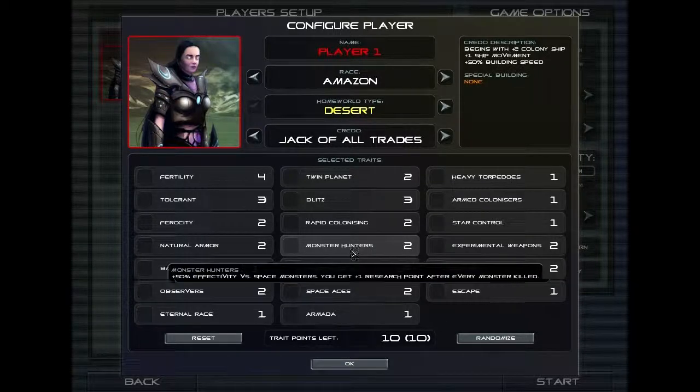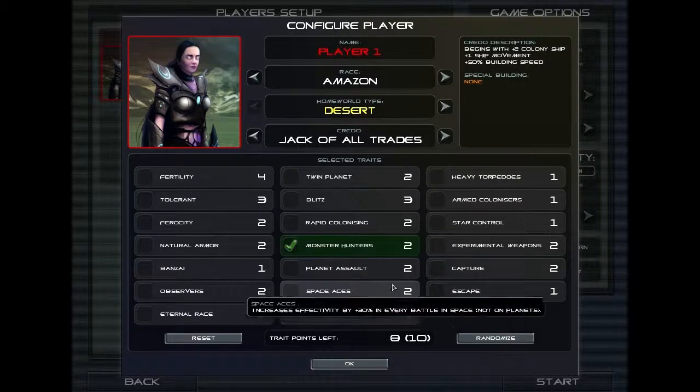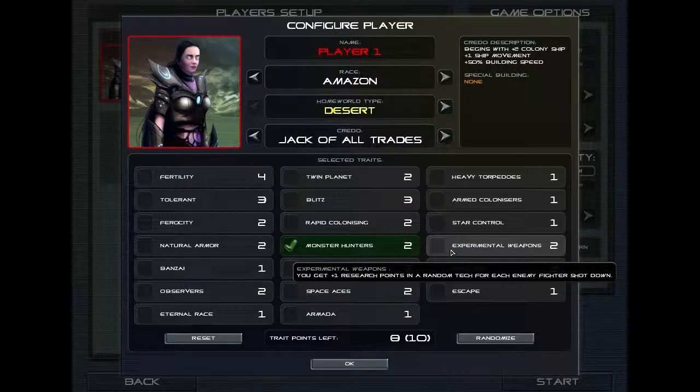One of the traits we've got here is Monster Hunters. It means around planets which you need to colonize, you can often find alien spaceships which are already there. This makes it a lot easier to destroy those alien spaceships, but you also get points towards your research — so not only do you clear an area for you to settle, but you also get more advanced for it. There is an alternative one called Experimental Weapons. This is much the same as Monster Hunters, but this one triggers when you fight an opponent's fighters. So we take that one as well.